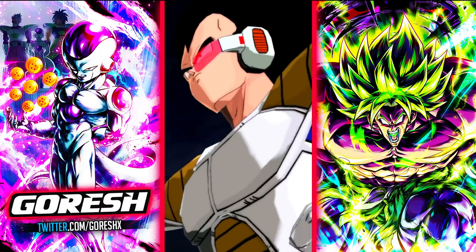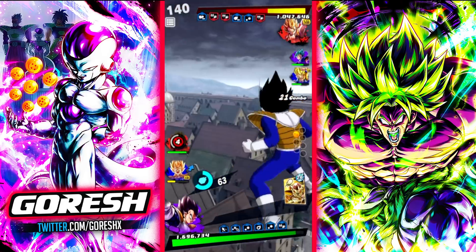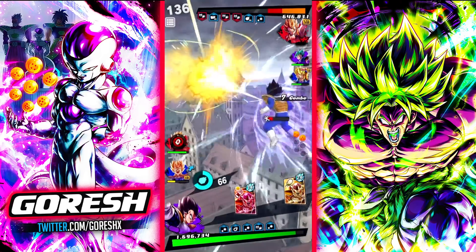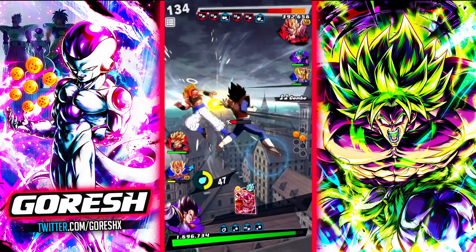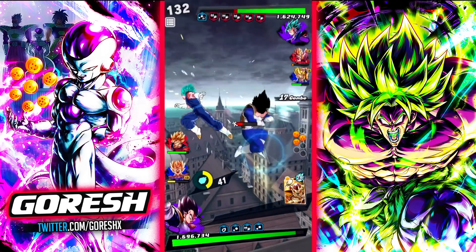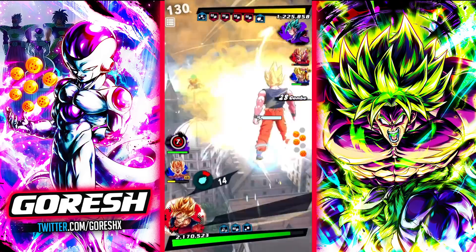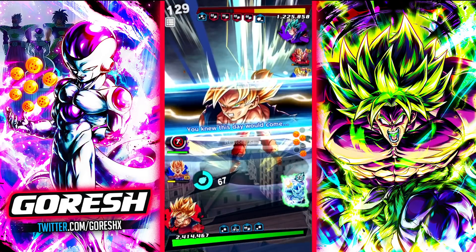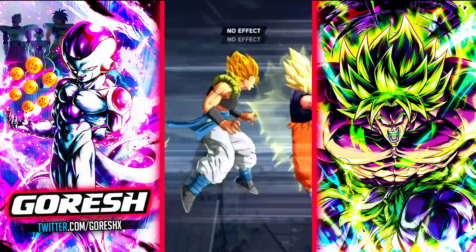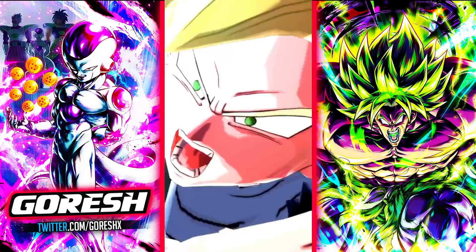This is a Zenkai 7 Gojita — how much does this do? Wow, that's a lot. Look at this damage. Let's throw this in there too. We still have our Vanish, so we'll try and leverage that here. I also have Namek Goku's main ability to draw a blue card.